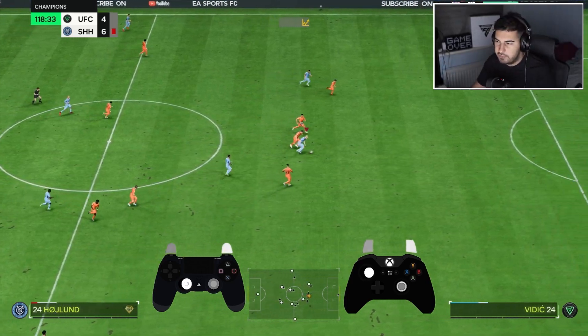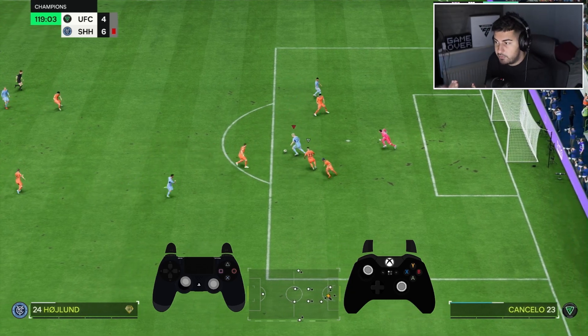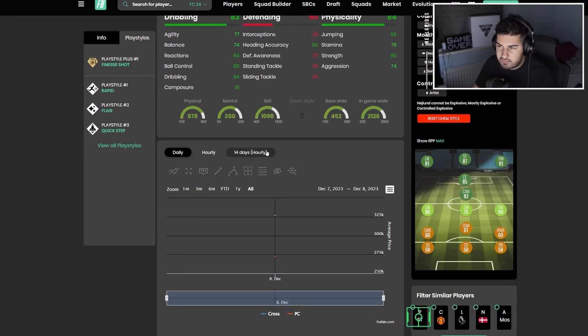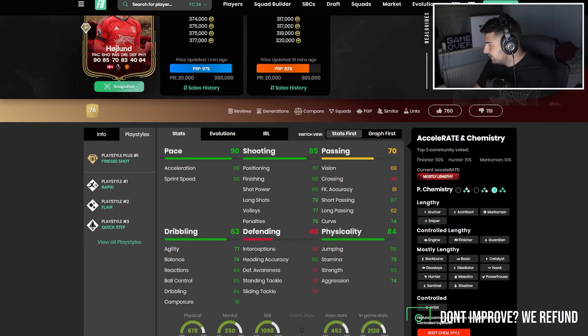He does have 87 short passing, which is probably the most important stat realistically. I see him as a striker, so most of his passes are going to be short passes anyway, not long passes. But this is the kind of card where you get the ball at your feet and just run forward — that's where this card is going to excel the most.